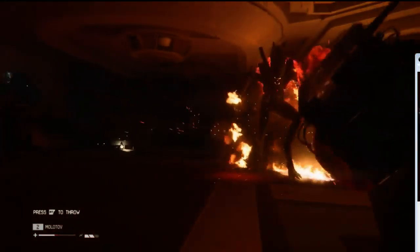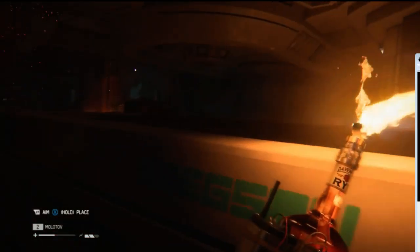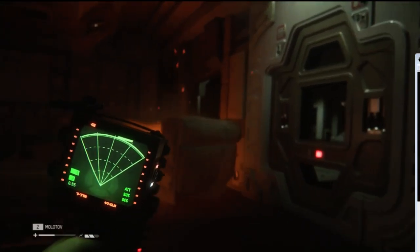The game puts me right in a room with an alien. The fastest thing I can think to do is throw a Molotov to make it run away, because it's a big open room. I don't really know what else could be done here.